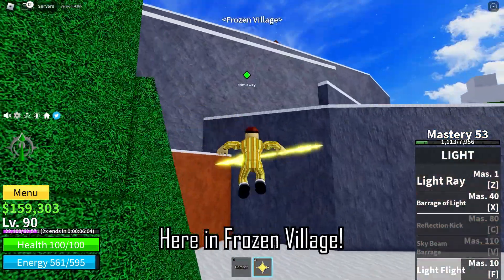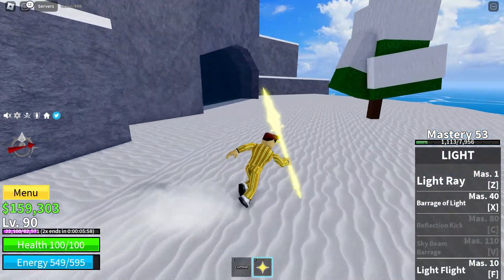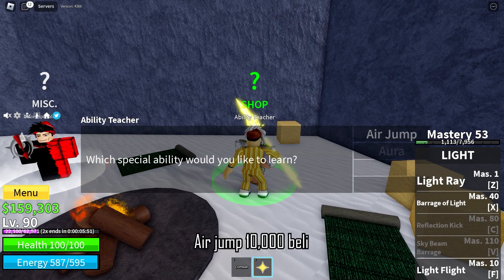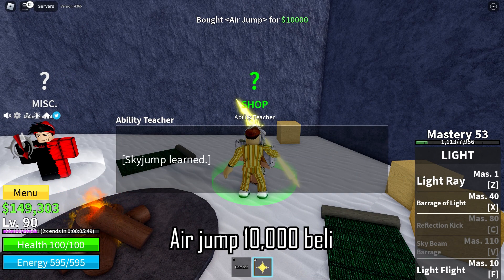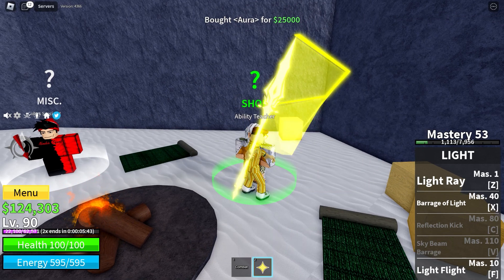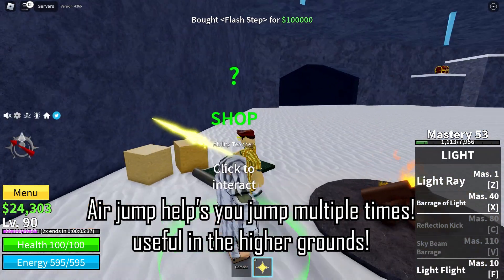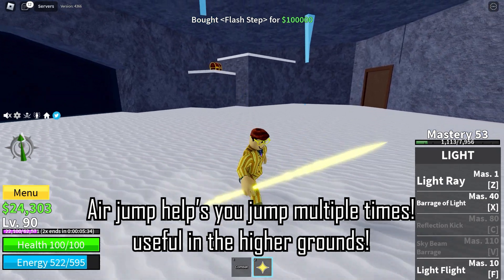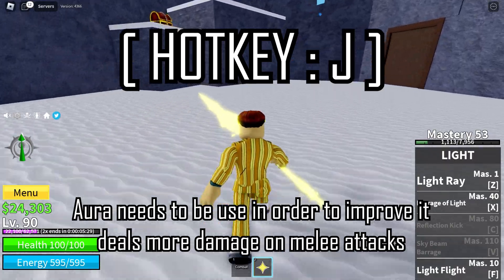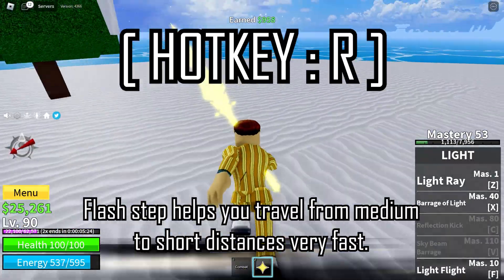Here in Frozen Village we're going to learn 3 abilities. Air jump helps you jump multiple times — useful on higher grounds. Aura needs to be used in order to improve; it deals more damage on melee attacks. Flash step helps you travel medium to short distances very fast.